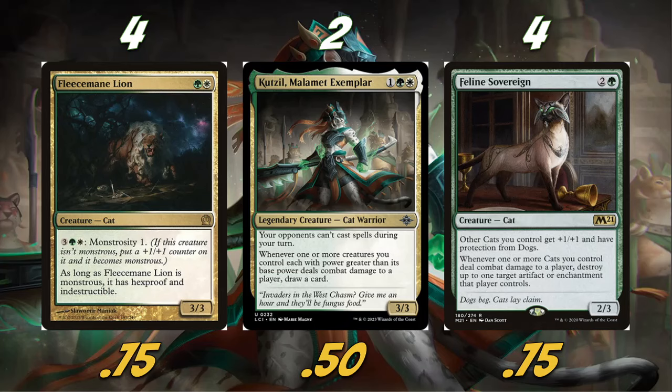We're also playing two Kutzil, Malamet Exemplar — obviously because of the thumbnail. It's a 3/3 for three, your opponents can't cast spells during your turn, which is a very sweet effect. Whenever one or more creatures you control, each with power greater than its base power, deals combat damage to a player, draw a card. So if we have a Feline Sovereign giving our cats +1/+1, that would trigger the Kutzil draw. We're playing a lot of lords in this deck, so we'll be triggering this very easily. The main reason to play this card is the spell prevention — opponents can't play Wandering Emperor, can't Fatal Push our creatures during our turn.